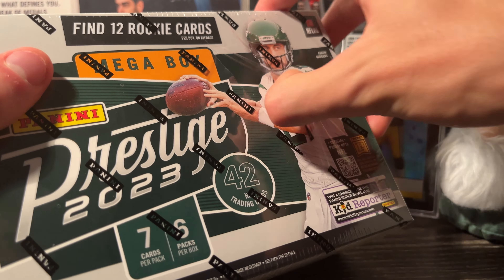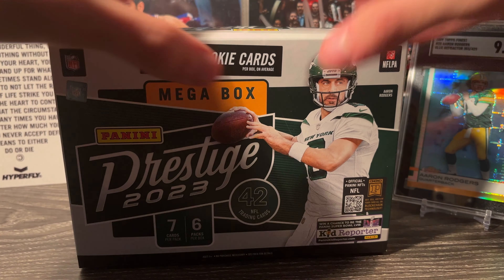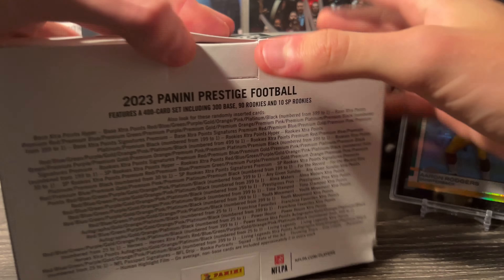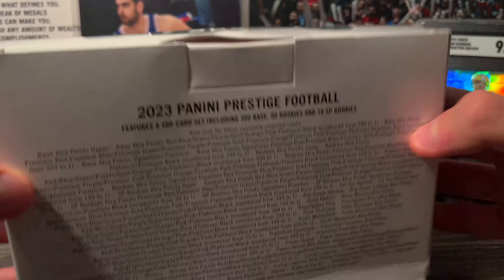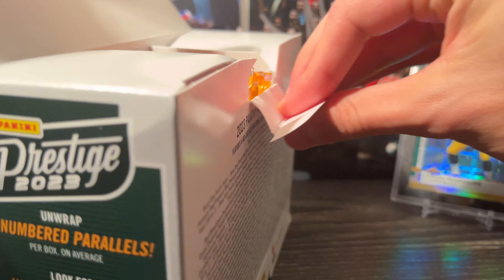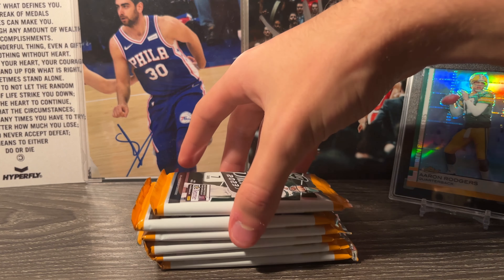We get three numbered parallels, we're looking for ultra rare inserts, the NFL Drips, and rookie portraits. I saw some YouTube reviews on this box and heard some pretty good things — there are some good autos and good numbered cards. We're looking for CJ Stroud, and there's Aaron Rogers in the back. Looking for some nice rookies of this class. This is the Target mega box — there's a Target and a Walmart version, but this is the Target one. People were saying it's pretty good this year.